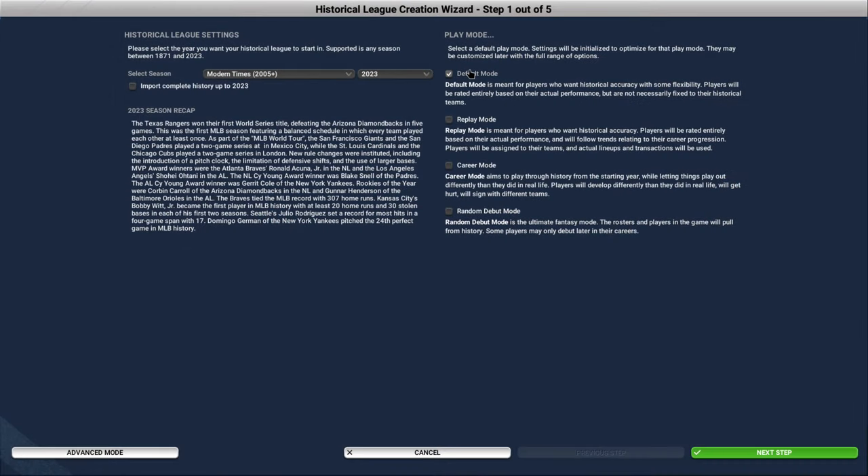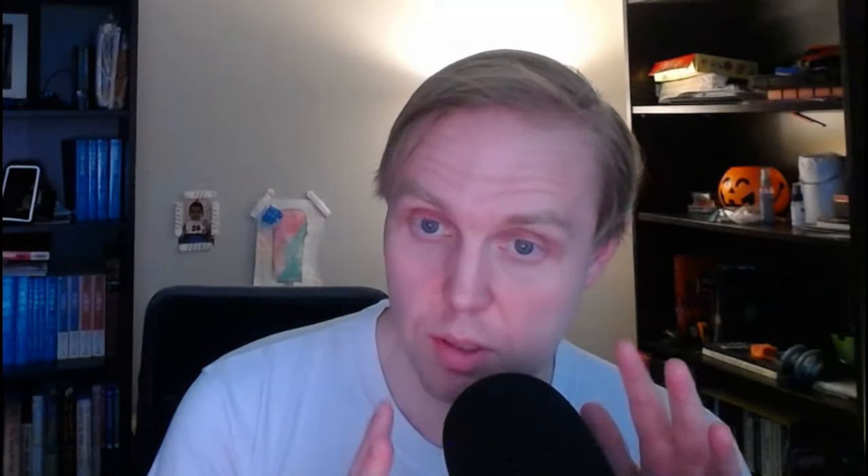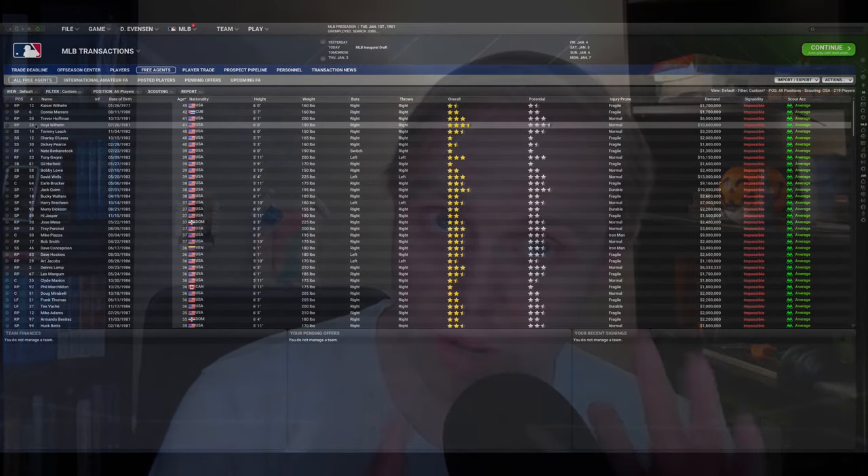I thought I would show a little bit of clips of how to set up the random debut function in OOTP. It's pretty easy in OOTP 25 — they've been working to make it easier and easier. There are a few things you need to know, though. One of them is that when you set up random debut, you will have an inaugural historical draft.